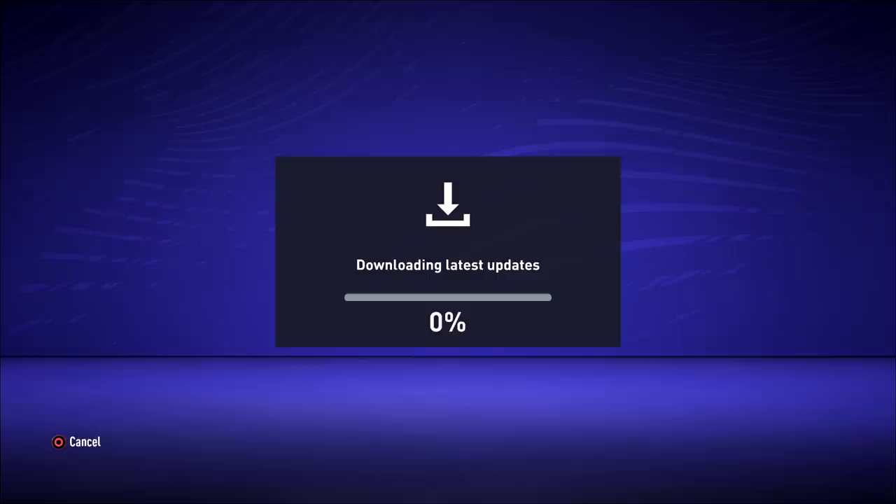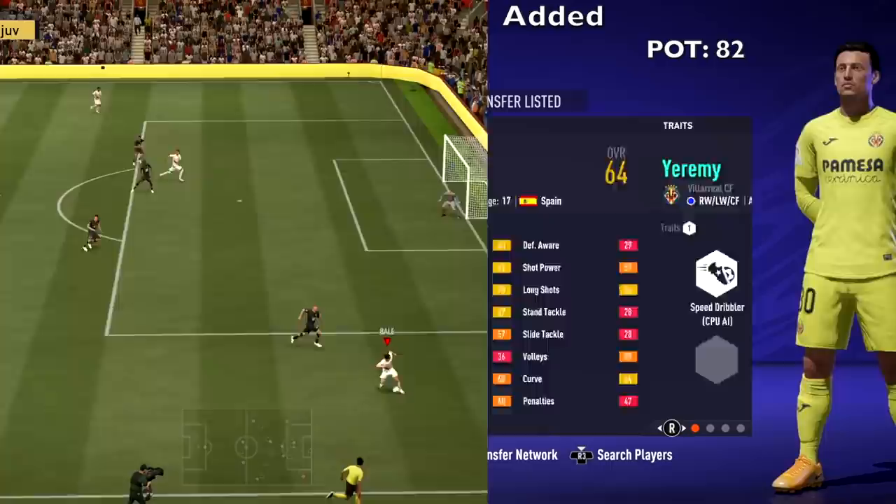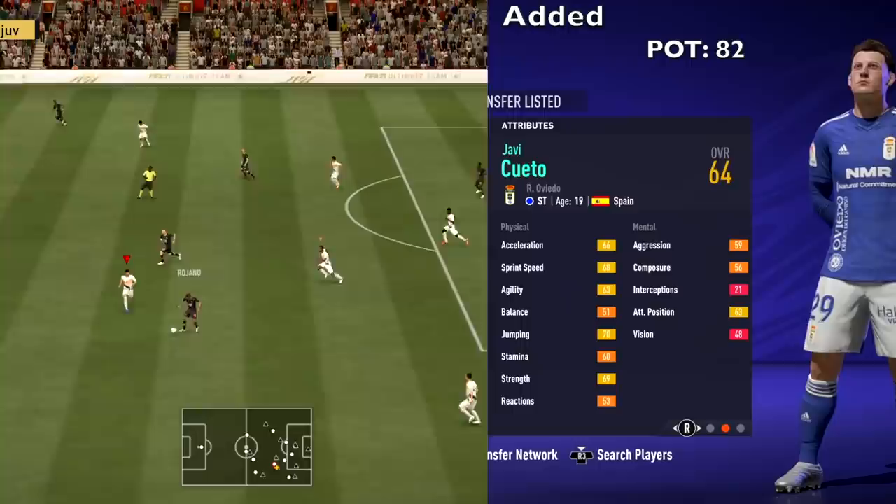Now let's look at the players added with this squad update. First up is Jeremy from Villarreal — 17 years old, 64 overall, 82 potential. Then Cueto from Real Oviedo — 19 years old, 64 overall, 82 potential.